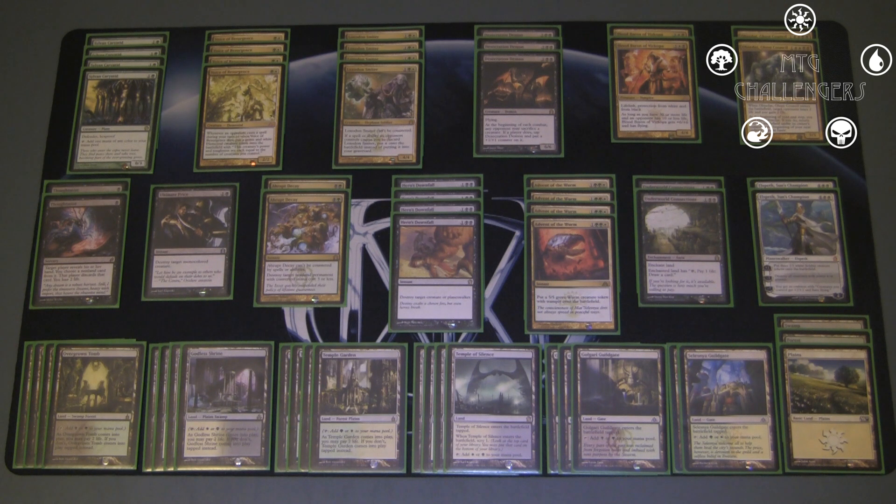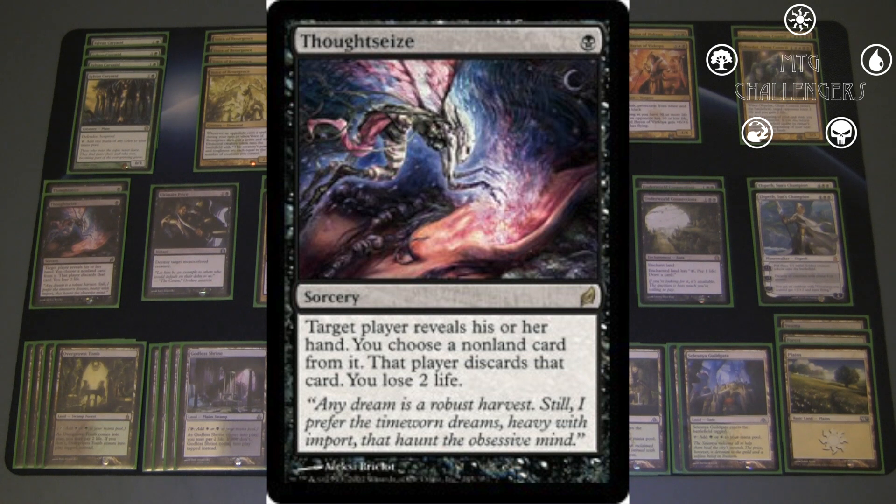Moving on to the spells — as I mentioned, I have Thoughtseize, 2 main deck and 2 in the side. It's 1 black mana: target player reveals their hand, you choose a nonland card from it, that player discards that card and you lose 2 life. This card is really self-explanatory — it's a classic, and I'm really happy they reprinted it in Theros. It's the best discard spell ever printed. You can use it early to take the one card they need for interaction, or use it as effective removal to get rid of things like the gods or opposing Blood Barons. Disruption is extremely important in any midrange control deck, and Thoughtseize provides that excellently.